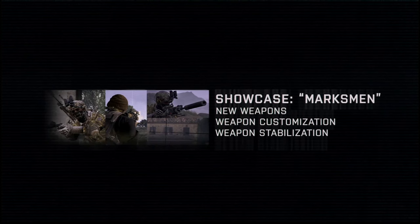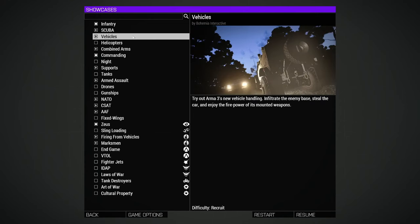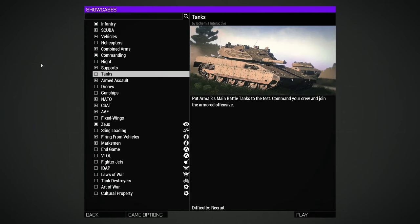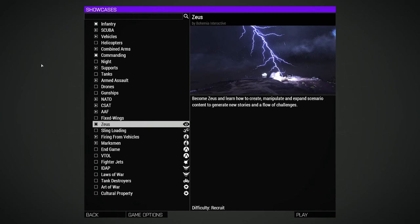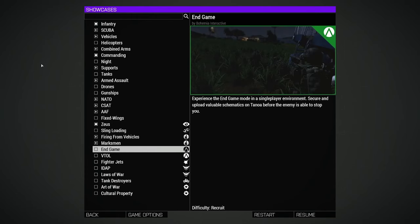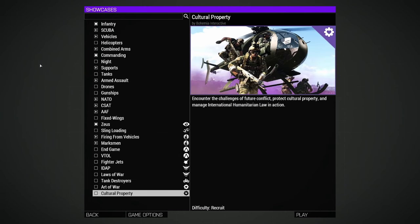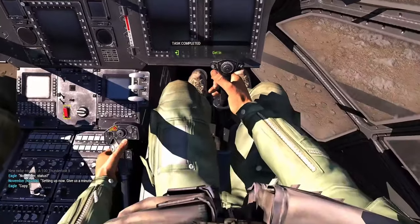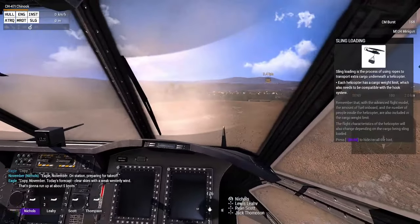Showcases are another place for more training — though not straight-up training, more like actual experience. Arma has so many different features that other shooter games don't have, so they set up different scenarios for you to actually play and experience those features. Looking at the list, you'll see things like scuba diving, different vehicles, commanding drones, and you can test drive all of the different factions' vehicles and guns in what feels like a real-life game.